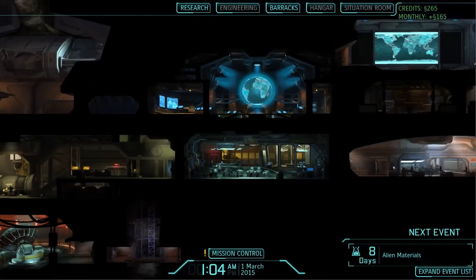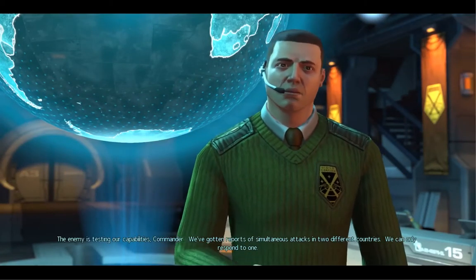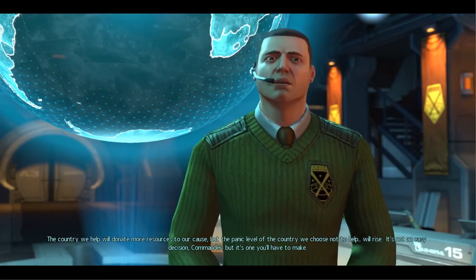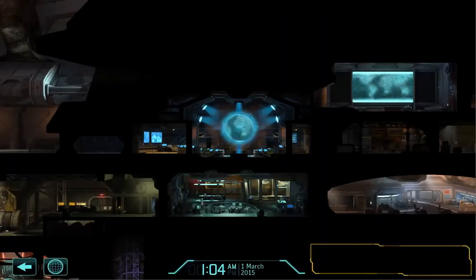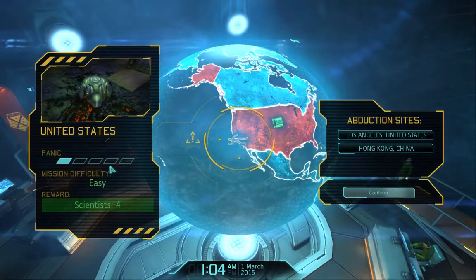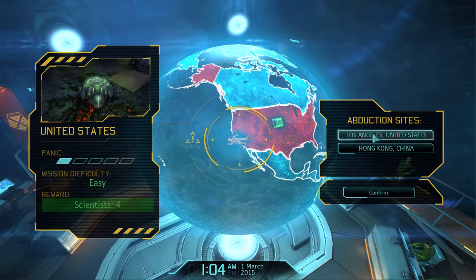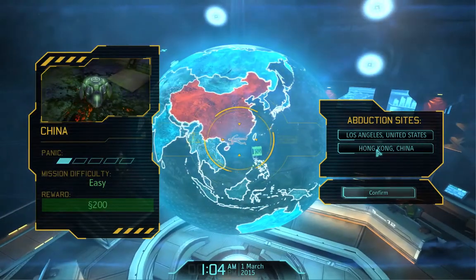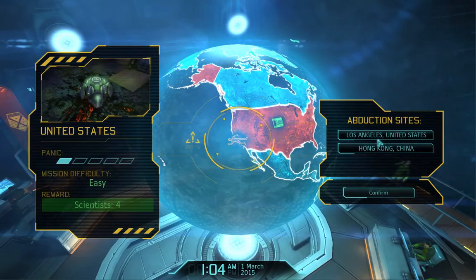Commander to mission control. The enemy is testing our capabilities commander — we've gotten reports of simultaneous attacks in two different countries. We can only respond to one. The country we help will donate more resources to our cause, but the panic level of the country we don't help will rise. It's not an easy decision. Alien abductions reported: United States, panic level 1 out of 5, mission difficulty easy, reward 4 scientists — abduction site Los Angeles. And Hong Kong, China. I'm going to go with the American one because they're both quite low panic, but this one rewards scientists.